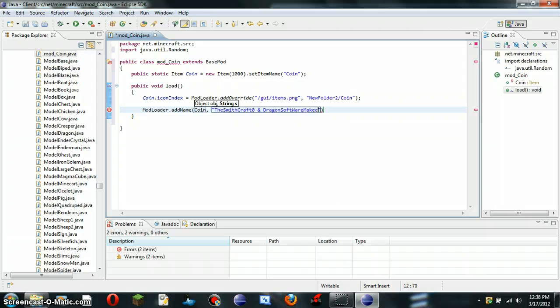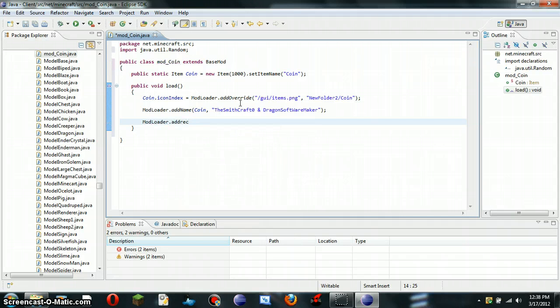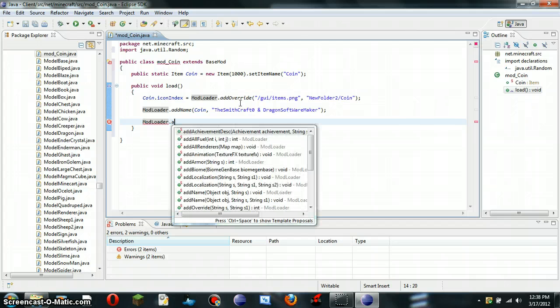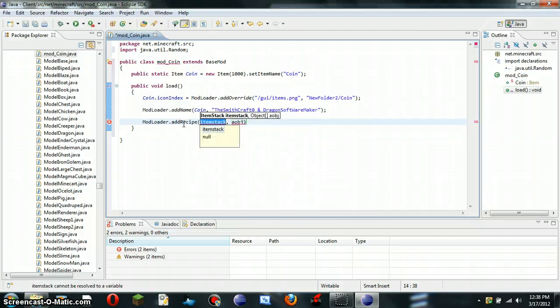Your name can be anything, I'm just going to name that. And right here we're going to be making the recipe, so we'll repaste dot addRecipe — paste this over again, ModLoader dot add. Some people: this A will have to be capitalized, but for me it can't be capitalized, it has to be lowercase, and same thing with the addOverride.